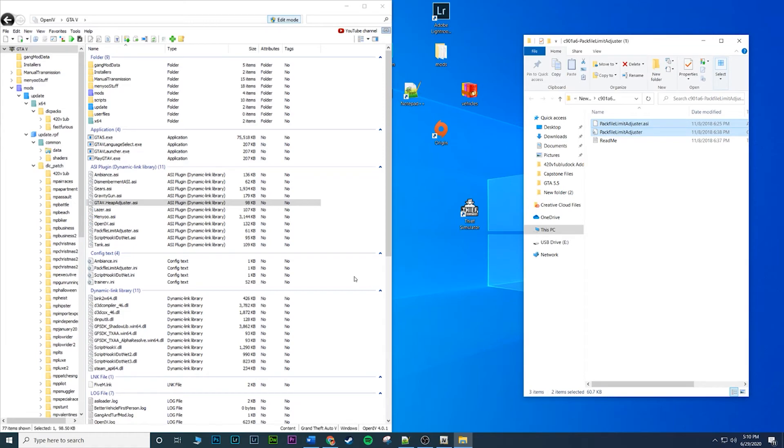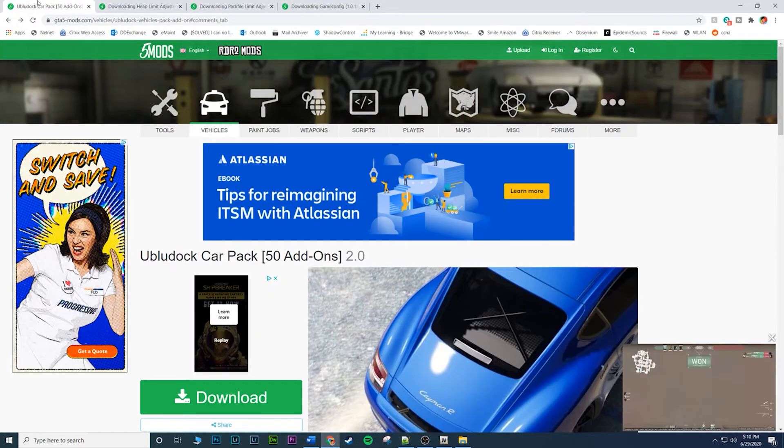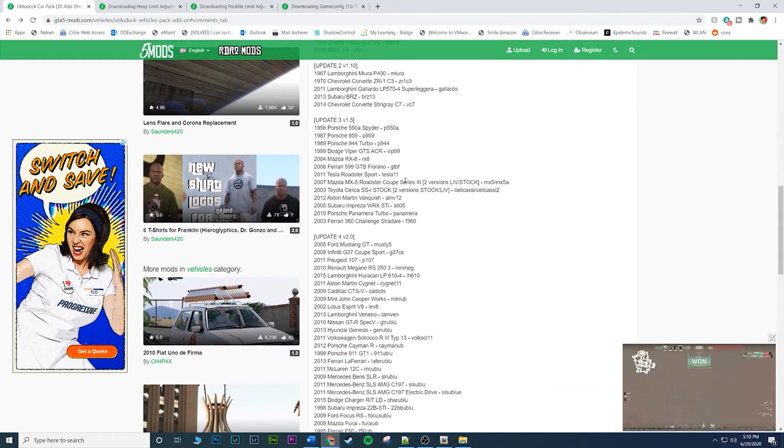There's also a list of all the cars the mod comes with. If you go back to the mod page you can see all the cars. To actually spawn the vehicles, go into your trainer's vehicle spawner and type in the name from the list — for example, type 'gallardo' to spawn the Lamborghini Gallardo, press Enter, and it spawns. If you already know how to do that you're all set; otherwise stick around and I'll show you.